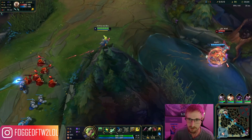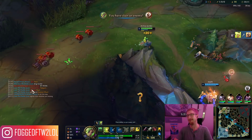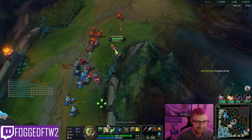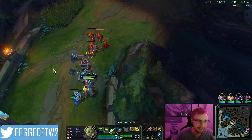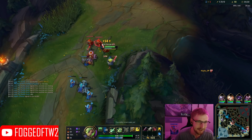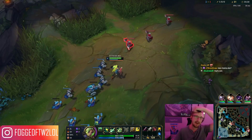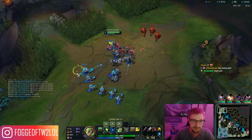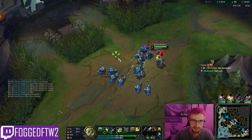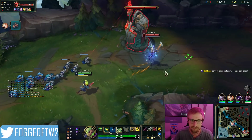I missed my W — I accidentally put a second point into W. I wonder if AP Zeri is going to be broken, like with W max. The W is kind of like Kai'Sa's, and you can go AP Zeri — that sounds like it could be fun. The terrain-gliding thing is pretty broken; when I saw it in the cinematic I thought it'd be like a really high cooldown.